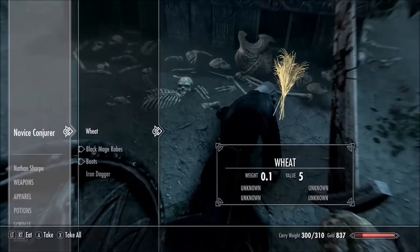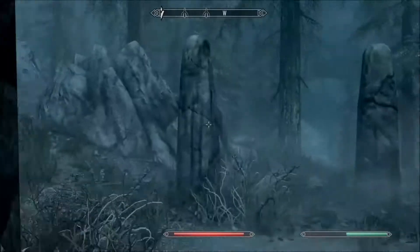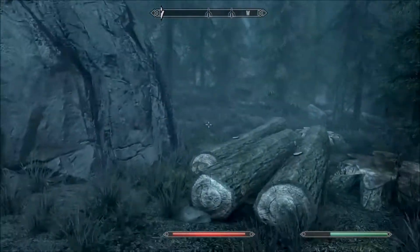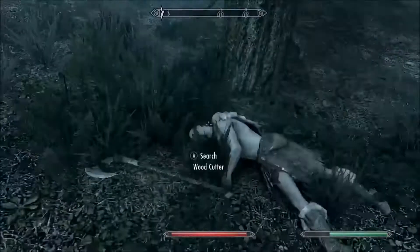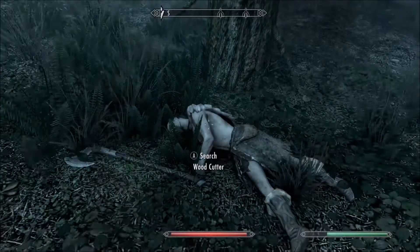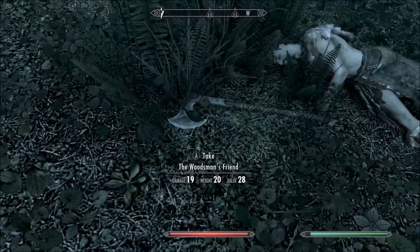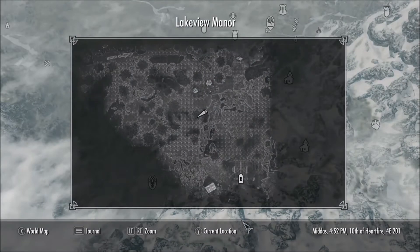This is completely by accident. I started walking up towards my new home and I've never seen this before. You see some cut down trees, this body here, and the axe. I'm assuming he was cutting down those trees and that conjurer took him out.